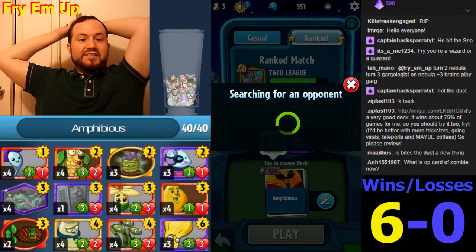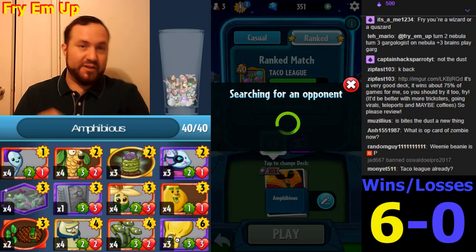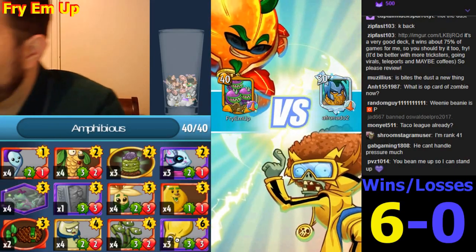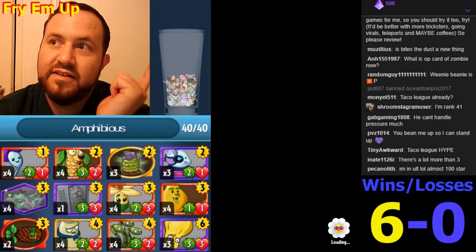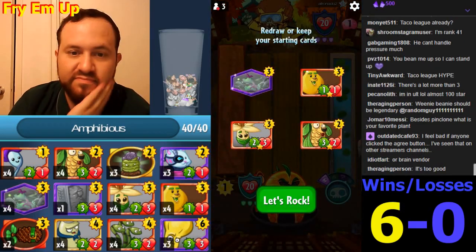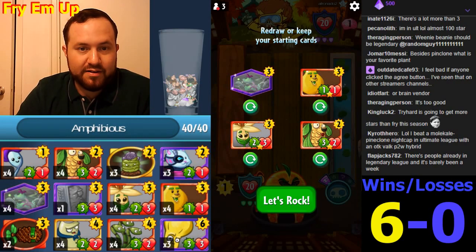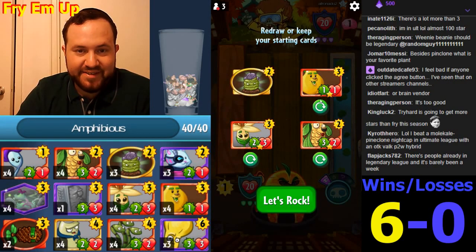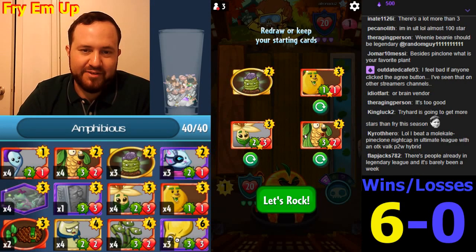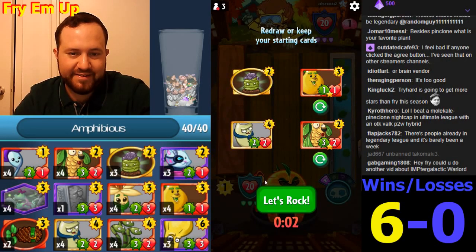Turn two Nebula, turn three Gargologist — then you can play a Garg, that's true. But it's such a specific combo: you need to have Nebula, Gargologist, and then an actual Garg. You don't necessarily have a Garg if you have those two. We really got to mulligan for a Navy Bean or something. There's the Paracub — okay! And there's the Navy Bean. That was worth it!